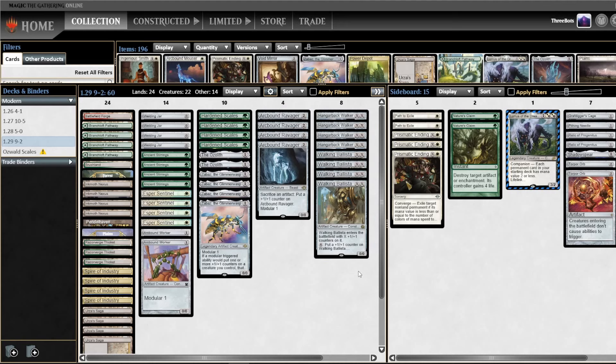So if you know the deck, you know that these 22 cards are the core — those are non-optional. And you need at least 24 lands. So the only real flex slots are these 14. I opted for a package of 4 Welding Jar, 4 Ancient Stirrings, 4 Esper Sentinel, and 2 Arcbound Worker.